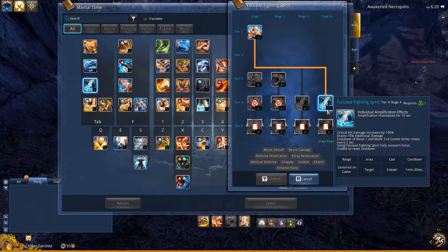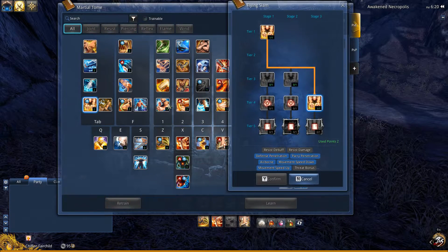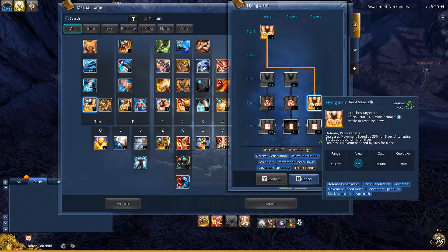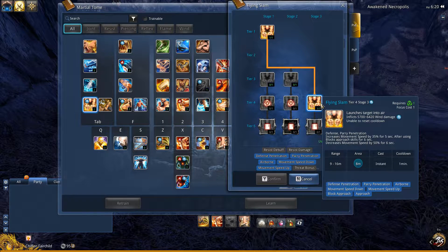Fighting Spirit — crucial. Very crucial. Stage 4 if you're going solo, stage 3 for party. For Flying Slam, I went with stage 3. It does the most damage and launches the targets into the air as well. It's got the largest area, but it also has the longest cooldown.